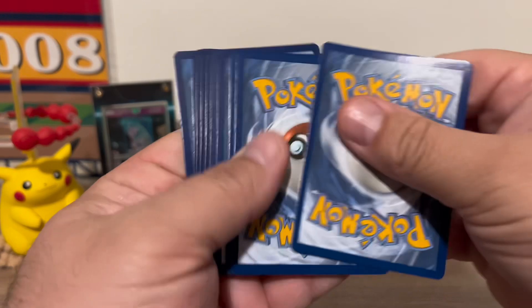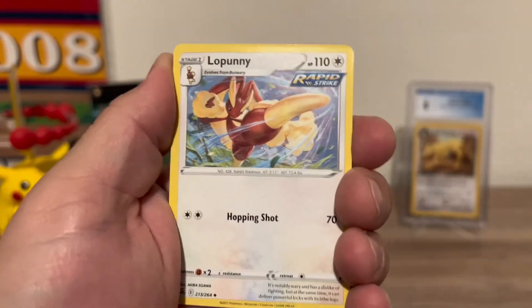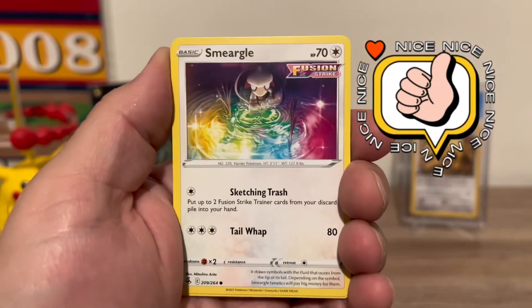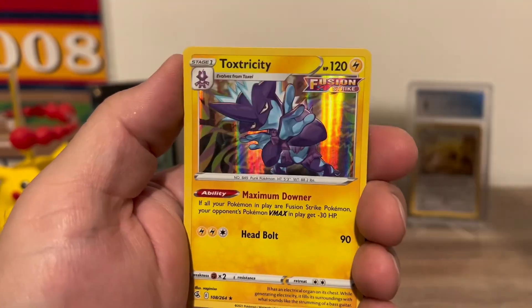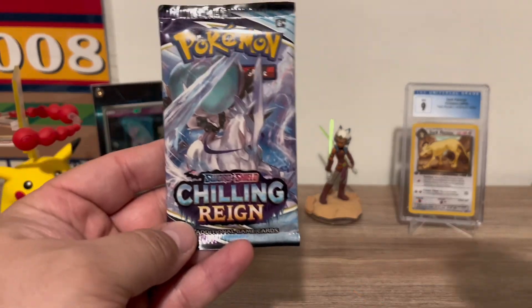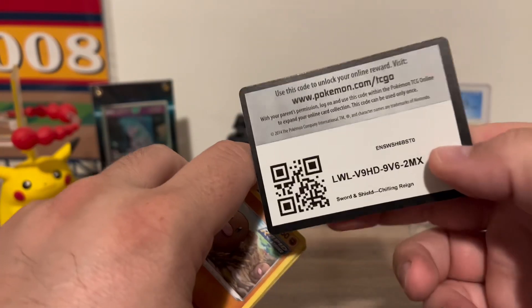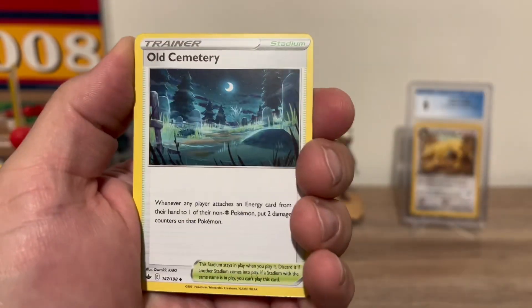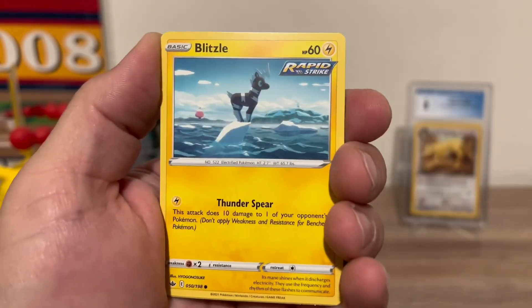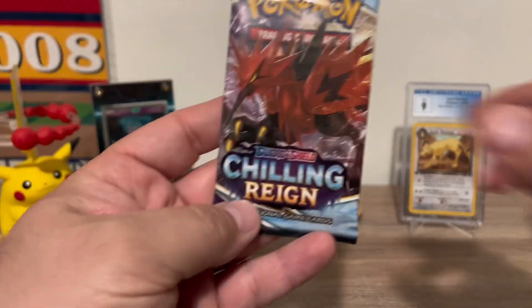A lot going on in the Pokemon world right now. If you guys are new to Pokemon, we're at the tail end of the Sword and Shield era. We have Scarlet and Violet dropping in March, and Pokemon is getting rid of the yellow borders — which is awesome. What do you guys think about that? Let me know in the comments — do you like the yellow borders or do you prefer the gray as in the Japanese cards? As we get into Chilling Reign, the rare is a Toxicity Holographic. Are we going to be chilling today? The rare from the second Chilling Reign pack is a Shadow Rider Calyrex V.